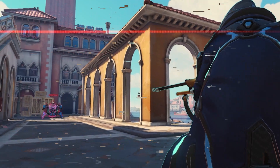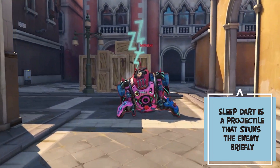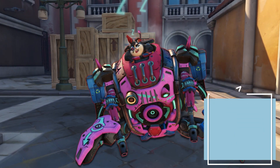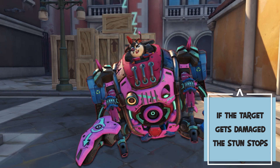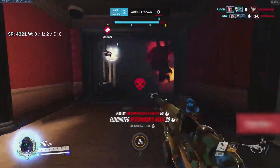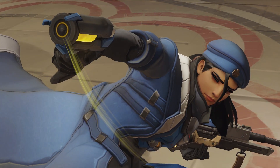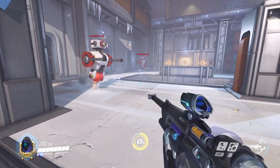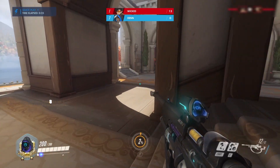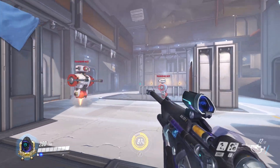Ana's sleep dart is a projectile that makes an enemy target go to sleep for a short duration, making them unable to do anything. If the target gets damaged while sleeping, they will wake up. It has a small wind-up time which can be tricky to get used to. From my experience, there are three ways to shoot the sleep dart. The first is the panic method — when you wiggle your camera aggressively hoping the sleep dart hits something. It will, but mostly air particles.